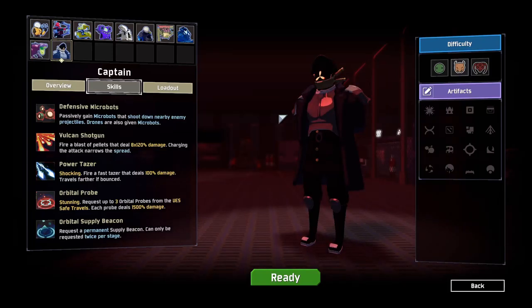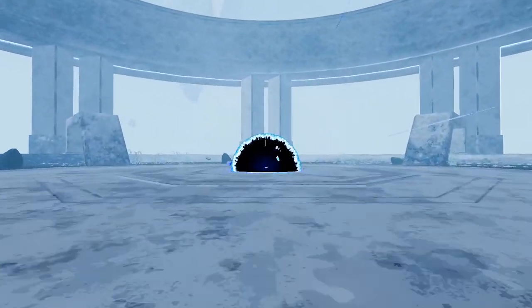Hello ladies and gentlemen. Today we are going to be talking about unlocking Captain in Risk of Rain 2 in the quickest time possible. Captain is the last survivor to be unlocked in Risk of Rain 2 and he is one of the hardest survivors to unlock. To unlock the Captain, and this is spoilers for the end of the game, you have to defeat the final boss, the moon boss, Mithrix.